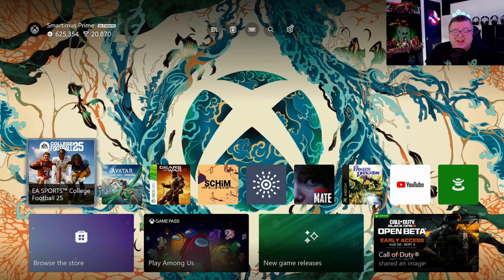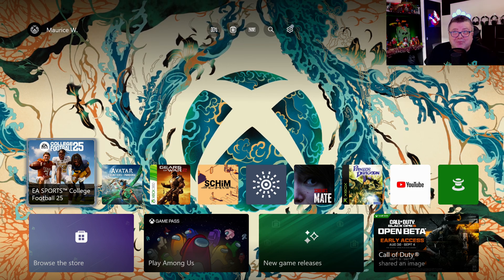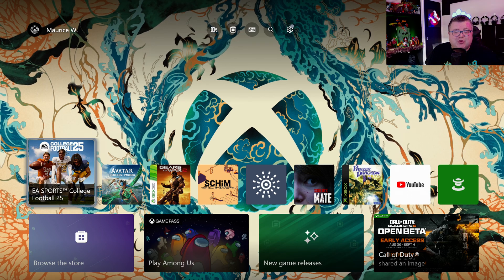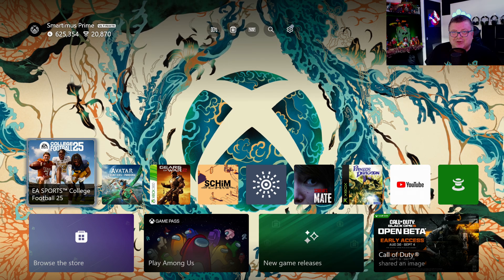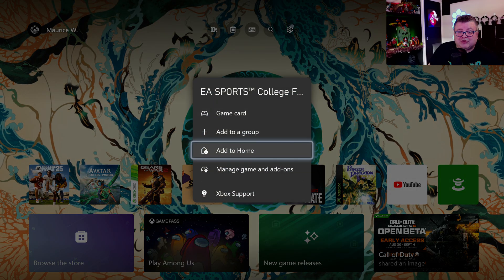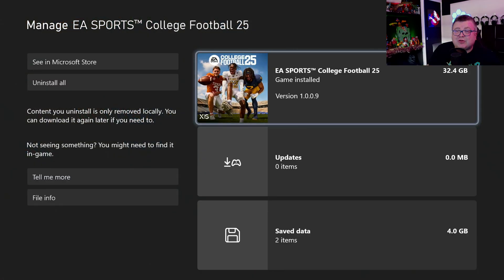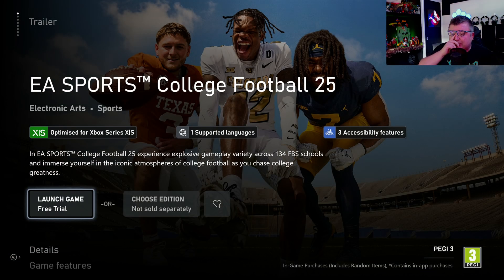Hey guys and girls, thank you for watching another episode of The Xbox Tester. My name is Maurice. Today we're getting a look at College Football 25 on the Xbox Series S. First of all, let's see how much data this game is — that's 32.4 GB. The game is on Game Pass, so if you have a Game Pass Ultimate subscription you can get a free trial of 10 hours.